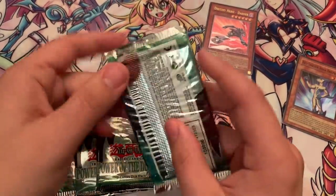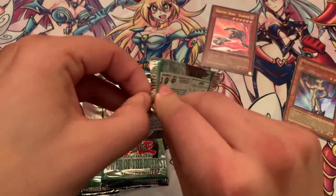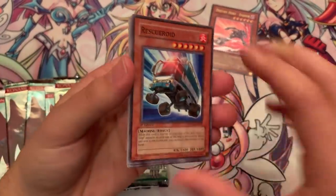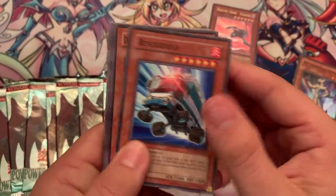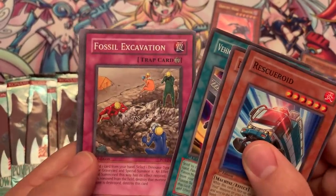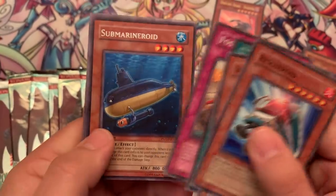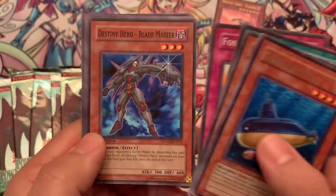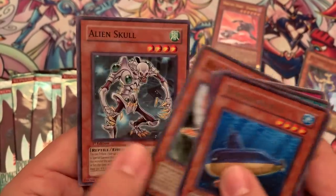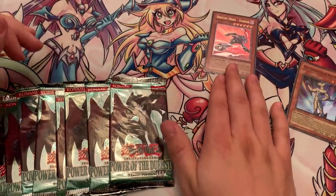Next booster pack. This is Power of the Duelist — we've gotten a Super and an Ultimate. Can we see an Ultra? These are the GX sets that had no Secret Rares. Fearmonger again, Vehiceroid, Fossil Excavation, Submarine Roid — gotta love those Roid monsters. Blademaster Destiny Hero, Crop Circles, Rallus the Starbird and Alien Skull. So for this video challenge, we have completed the challenge getting an Ultimate Rare.